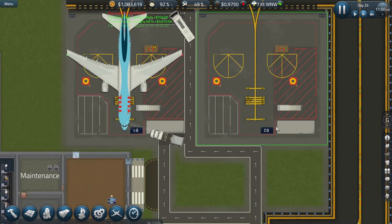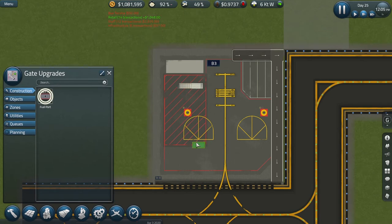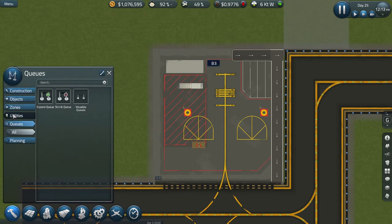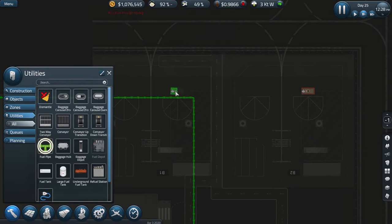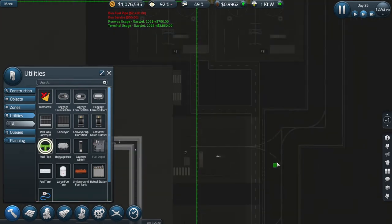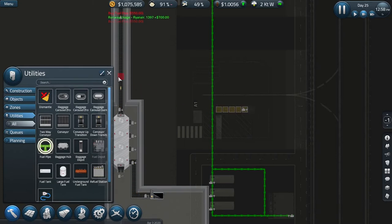These will cost me five grand apiece, but I'm doing okay — back over a million. I'm on the final upgrade to our standby gate. Now I need to go underground — not to the queues, to the utilities — and put in some fuel pipes to connect here to all the fuel ports. I have no idea what I was thinking of when I said I'd already done this. I'll run the pipes to connect each gate.